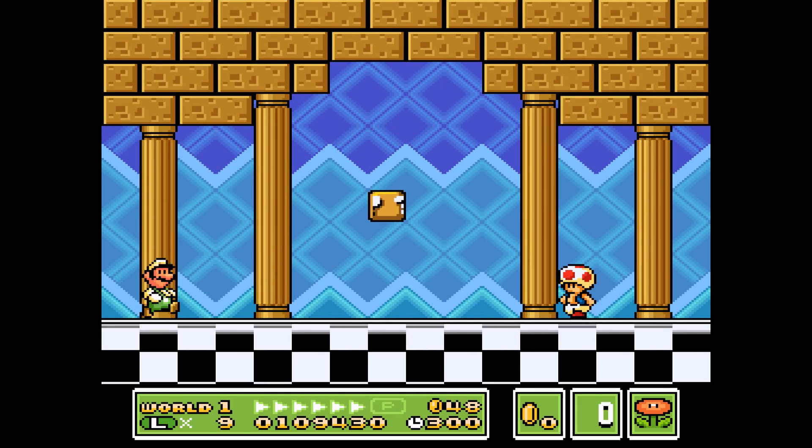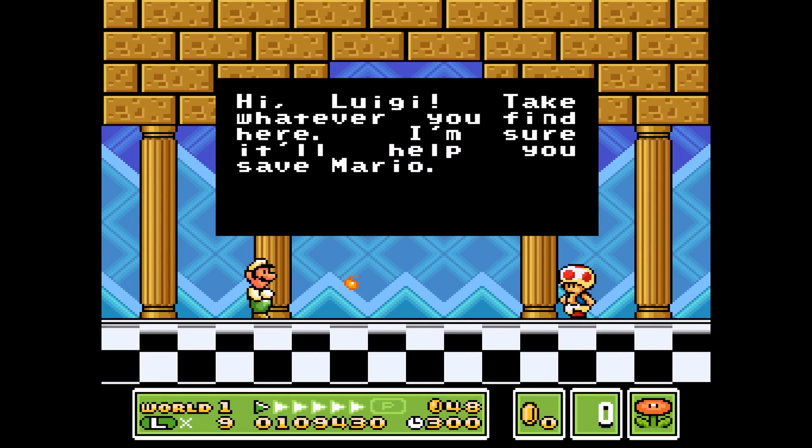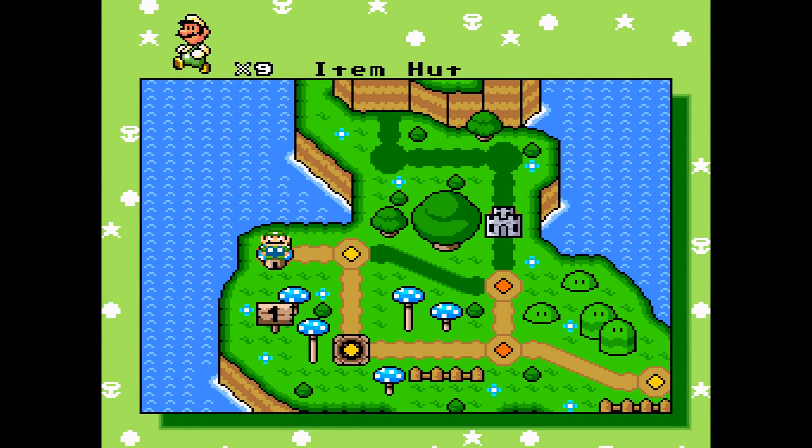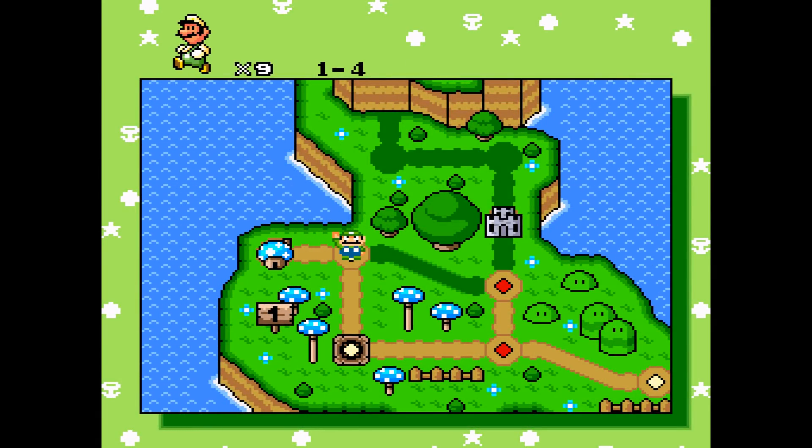Let's go ahead into the item hut and see what that's all about — Toad's hut. 'Hi Luigi, take whatever you find here, I'm sure it'll help you save Mario!' Well thanks pal, what do we got? Nothing. Did you just troll me? What the heck, that seems weird.